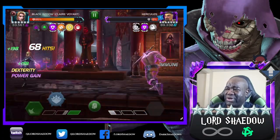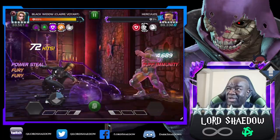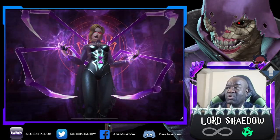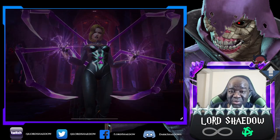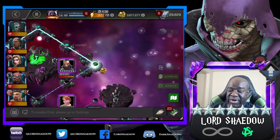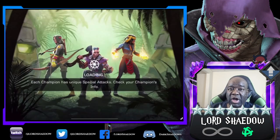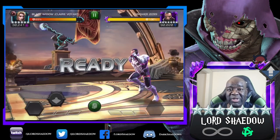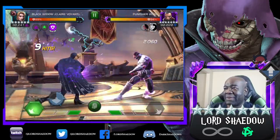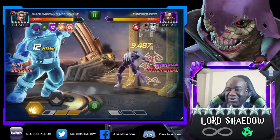Doom might also be able to nullify it — I usually end up staggering it. Watch this — I hit him, set it up, waited for the special two which gives buff immunity, meaning he can't get his immortality buff — went right down. No waiting for immortality to wear off, which is annoying. I often get caught backing away — I'm normally an aggressive fighter, and when I try to play passively I usually end up getting caught.